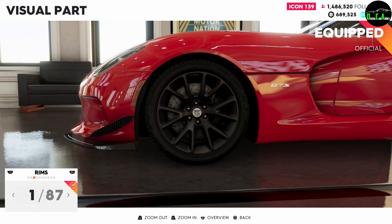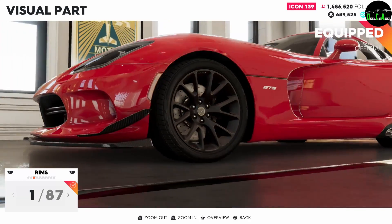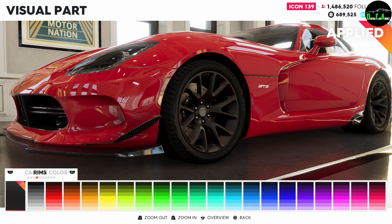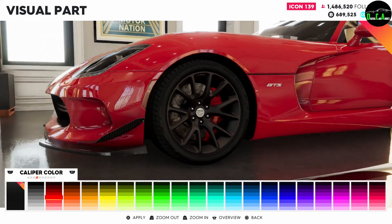I already chose the Viper ACR wheel — here it is right here. Even though it has GTS, or actually SRT — it's upside down. This is literally the ACR wheel, so that's perfect. Next up, you have the caliper color — definitely going to paint those in red.